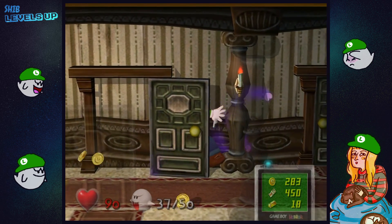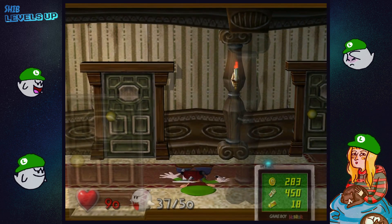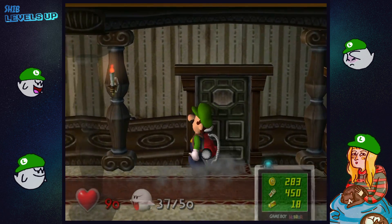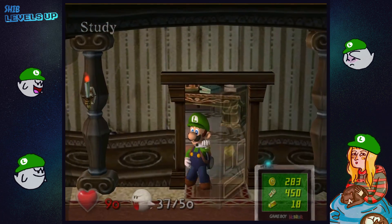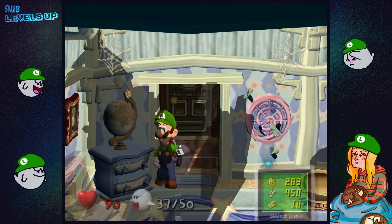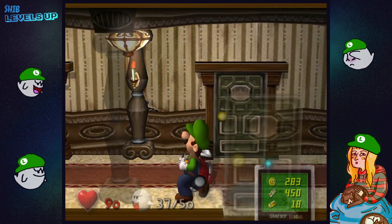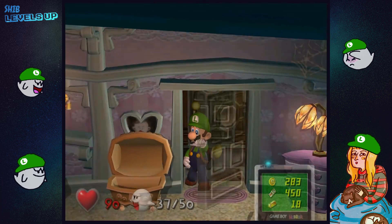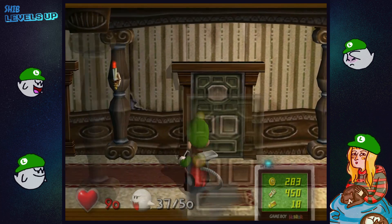Oh no! That happened last episode too. I thought it was this door. We need to capture three more boos so that we'll be stronger than them, because they're trying to blow us away. We just need to go into every single room and make sure there's no boo hiding in there.